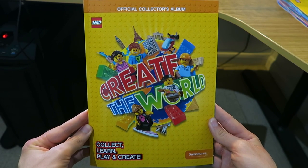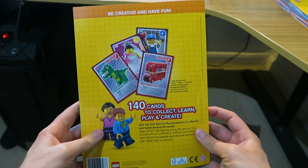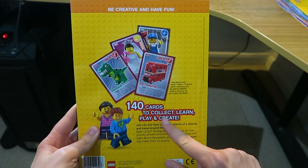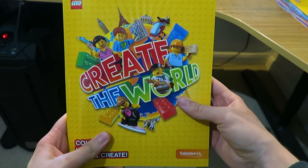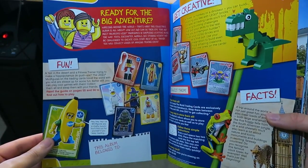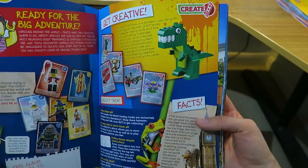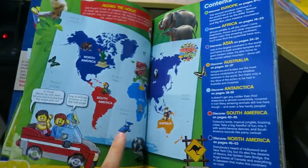Here is the official Lego Create the World collectors book — this is the front cover and this is the back cover saying '140 cards to collect', which we've done successfully. Let's open the first page. If you already have the book, you know it's all about fun, games, and being creative, but you're interested in the cards.